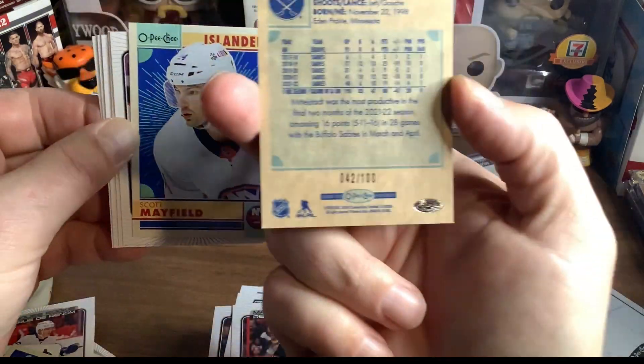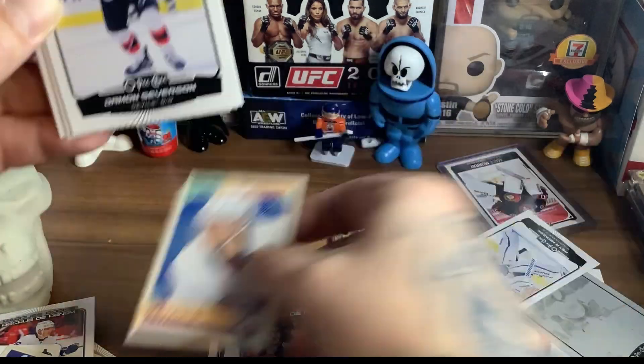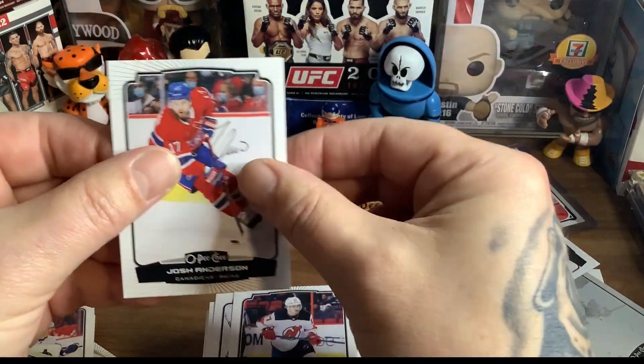Oh, a checklist — looks like a retro one. Radek Faksa, Cam Atkinson, Nikolaj Ehlers, Peter Mrazek, and Johnny Gaudreau. Johnny Gaudreau — left the Calgary Flames to go to the crappiest team in the NHL. He's tanking just to get more money. We got a black border of Casey Middelstadt — that's a nice one. Numbered to 42 out of 100. We finally got a black border one.